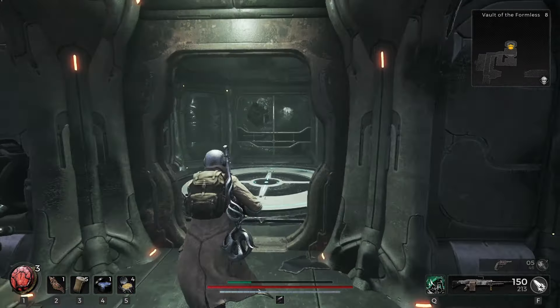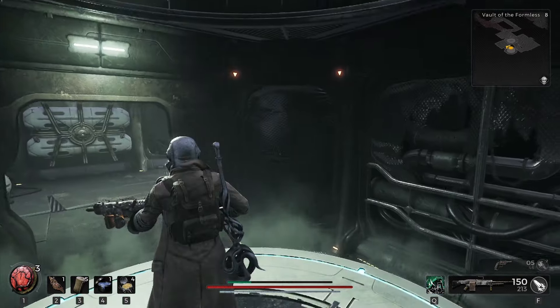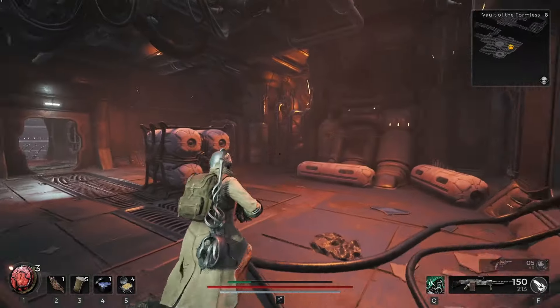There are actually other locked doors as well, which you can get by just going down the elevator and going around on those other ones halfway. Depending on the generation, this is the one thing that's for sure - the locked door will be here no matter what generation you have of Vault of the Formless. Anyway, we're going to go through this way now and go to the second phase of the boss.